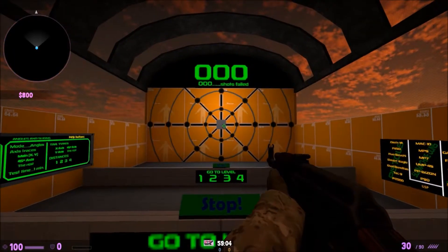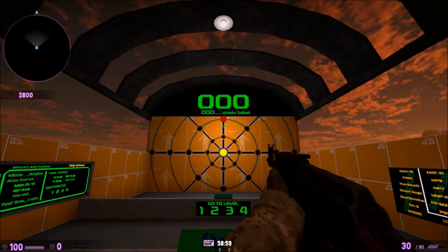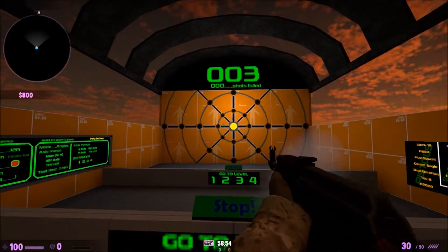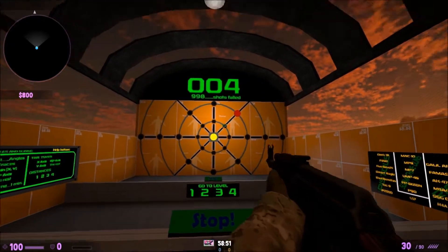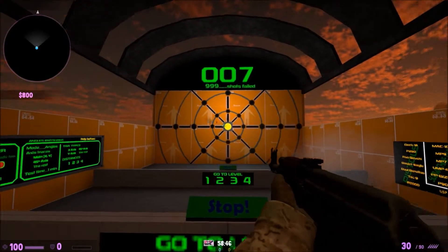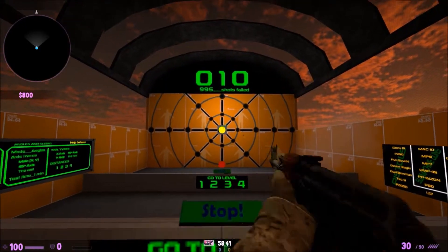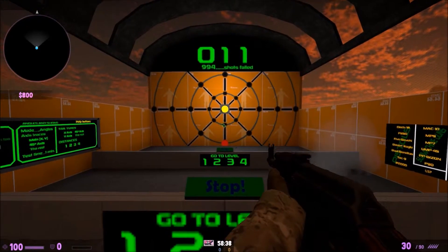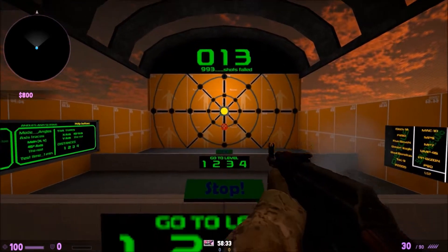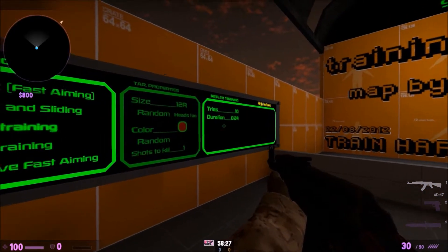Angles and Sliding is my favorite mode. I like to do it on level two because it's about the regular difficulty level. Basically you just slide on the angles like that. I'm not doing great right now because of the low FPS — you know how it is with a bad computer. I sit here and do this for about 30 minutes to an hour on this map too, and it's really helpful.